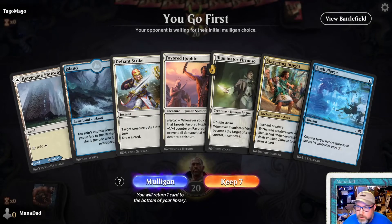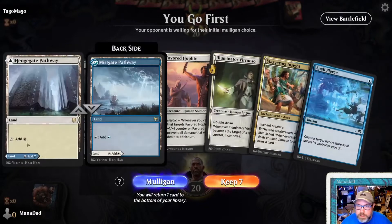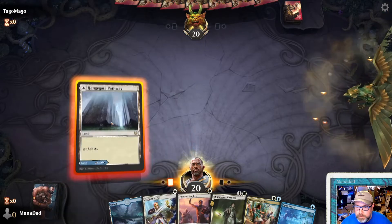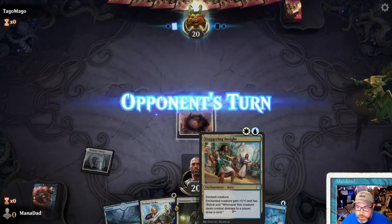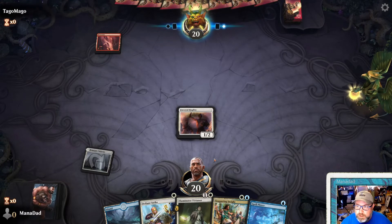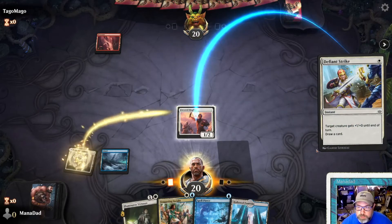We're up against Taco Mako — the Taco Mage. This looks like a good hand to me. Once again, Favored Hoplite on turn one. It's a big if, but if they have no interaction, you can pop the Staggering Insight and go to town. They're red — okay, let's get blue mana down immediately. We'll just keep holding up Spell Pierce. Nothing happened.